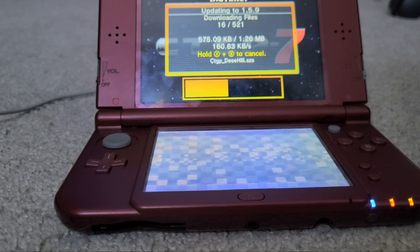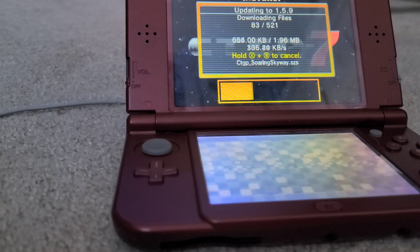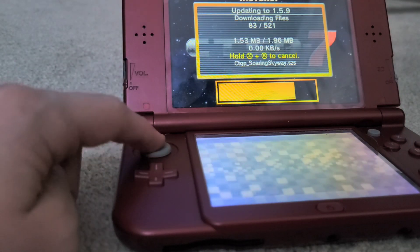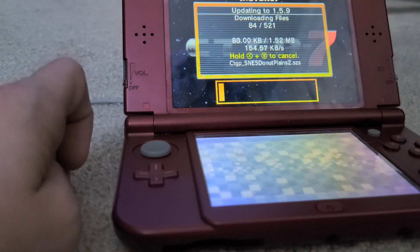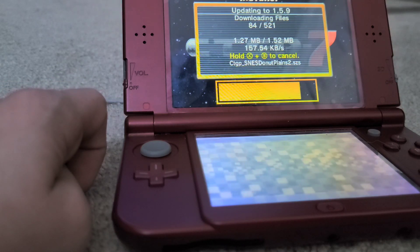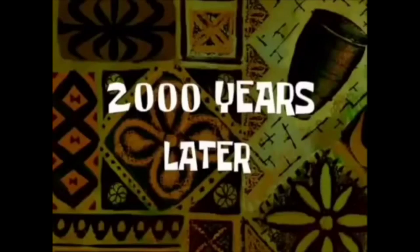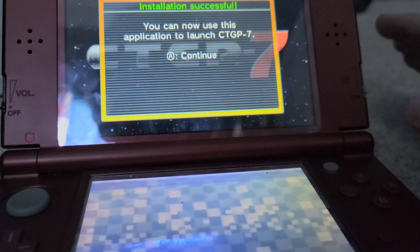Make sure your 3DS is plugged into a charger. Do not put it into sleep mode and do not cancel the download — if it goes into sleep mode it stops the download, and if it dies it also stops. Just leave it alone. You can mess around with the stick and D-pad, but don't push any of the other buttons as that could potentially stop the download.